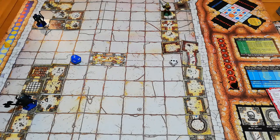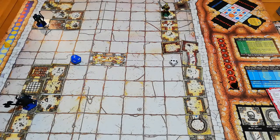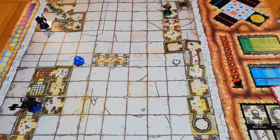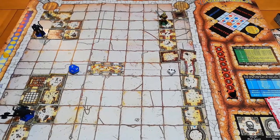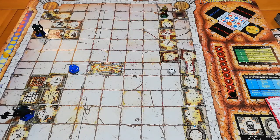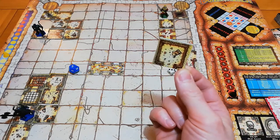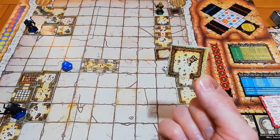Poor Vorik still has only two life points and faces the prospect of trying to survive more than half the game. We draw a tile — a dead end again. There's only so much good and bad luck this character can have. We draw the room card and face a mountain troll.